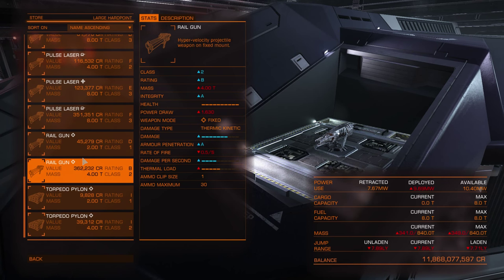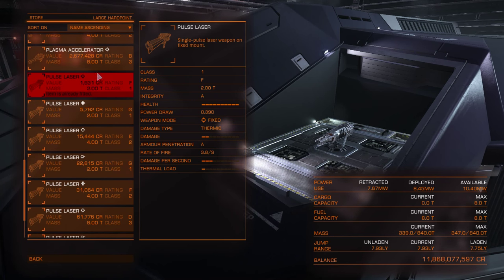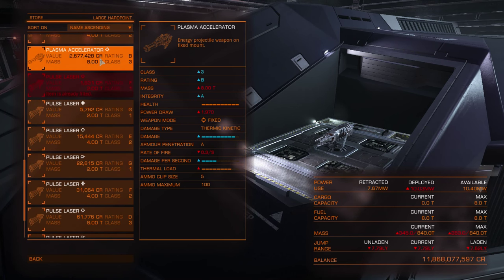Both plasma accelerators and railguns require ammo — railguns only have 31 rounds and plasma have 105 rounds. Plasma is a very slow projectile weapon. The higher the class, the lower the projectile speed, so a class 3 plasma accelerator will be much slower than class 2. Same goes for cannons — a class 4 huge cannon will shoot very slow projectiles compared to class 1 cannons.